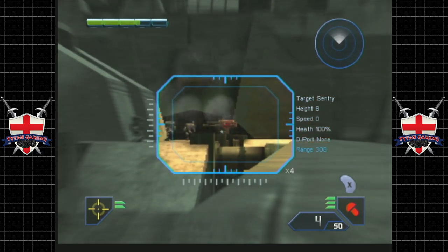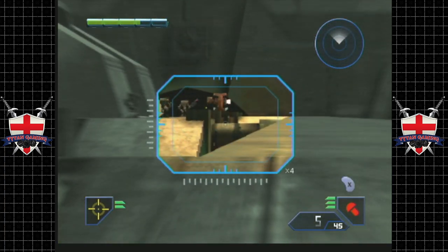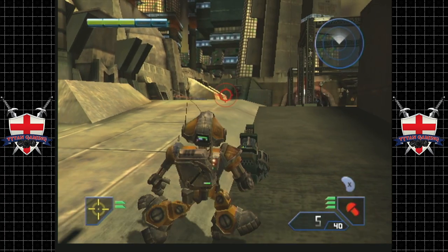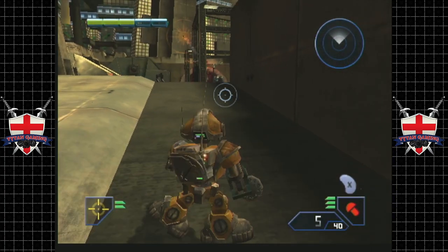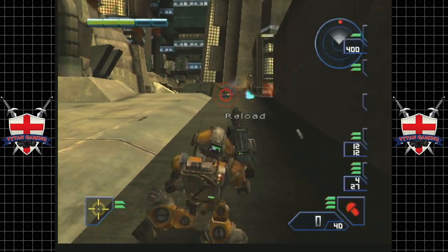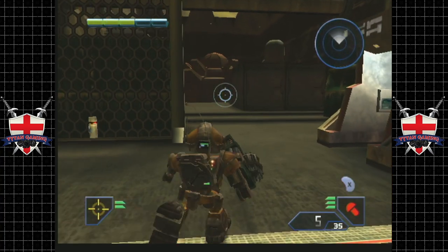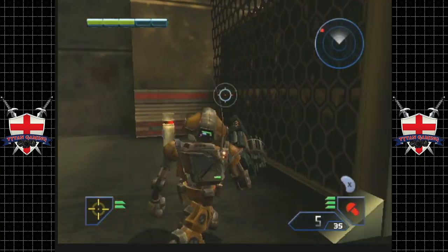Now we have a gun turret there that needs to die. It's actually firing at us from all the way over here, which is crazy. See if we can't snipe some of these guys off. That titan over there in the corner has become mobile - that's bad. These rivets actually bounce off its shield as well, which hey, if you guessed that's bad, you'd be right.